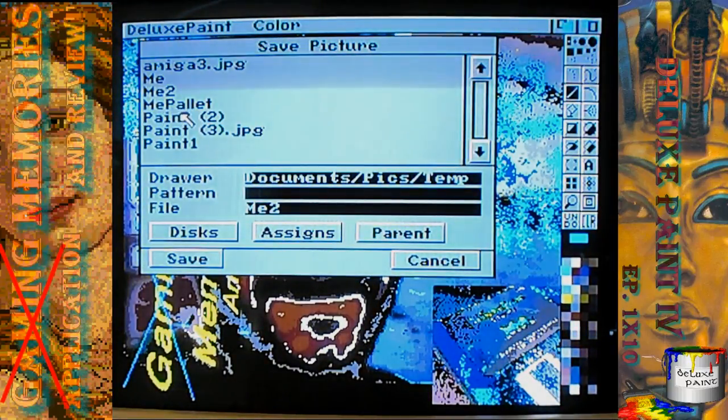Now, this is not a game, obviously. This is an application — it's a utility. I'm going to lose my 'Application' thing, but I want to get an X in there first. Blue is as good as any. Let's put it way over here. There we go. 'Gaming' — kind of clipped the R there. Yeah, put a little X in there because it's not a game. But I'm not going to change the name to 'Application Memories in Review.' This is all part of the same series for me, because I have just as much fun with the applications as I do with the games.